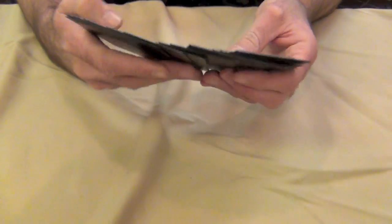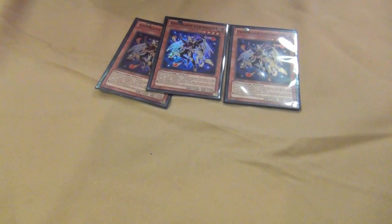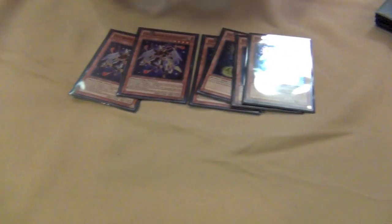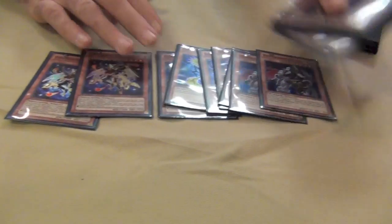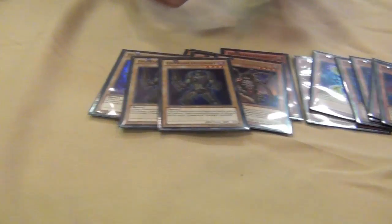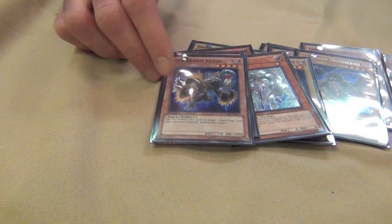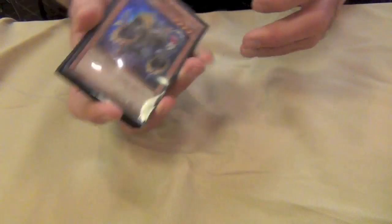I'll start off with the monsters. I played 19 monsters: 3 Kirceon, 3 Manjogora, 3 Caster, 3 Thunderbird, 3 Heliotrope, 2 Effect Veiler, 1 Rescue Rabbit, and 1 Evil Sworn Kittios.